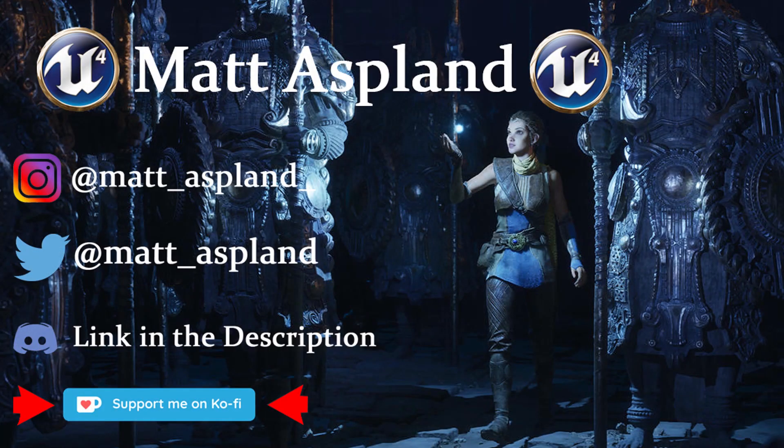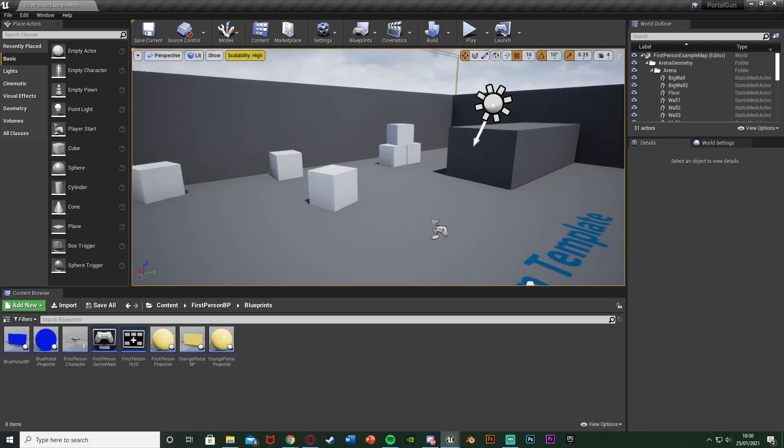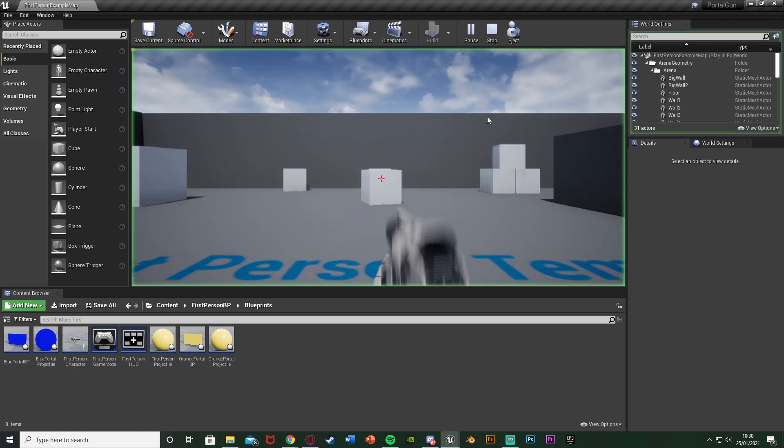Hey guys, welcome back to another version 4 tutorial. In today's video we're going to be creating a portal gun in which we can shoot two different portals and we'll be able to walk into that door and teleport through it. This is basically going to be pretty much the same as the portal gun from the game Portal, just obviously without the actual visual of the gun.